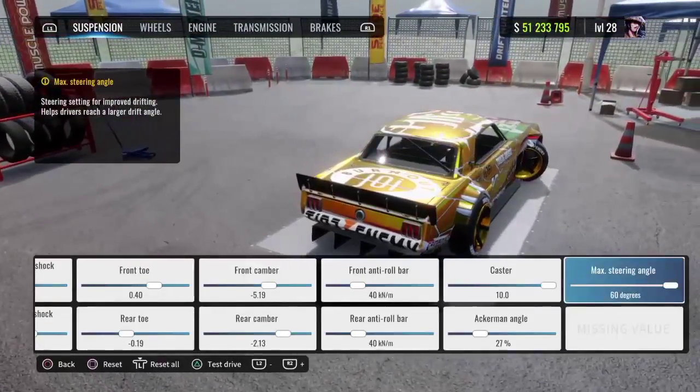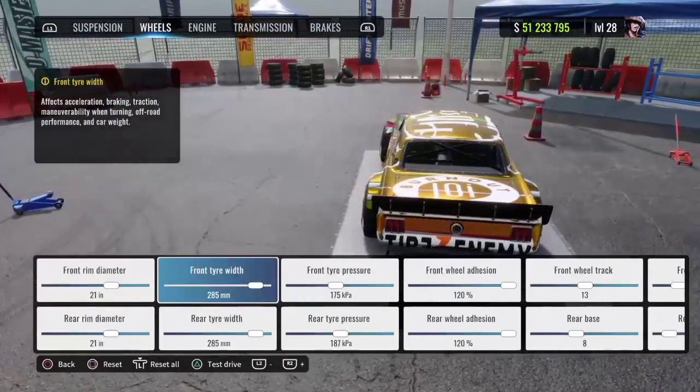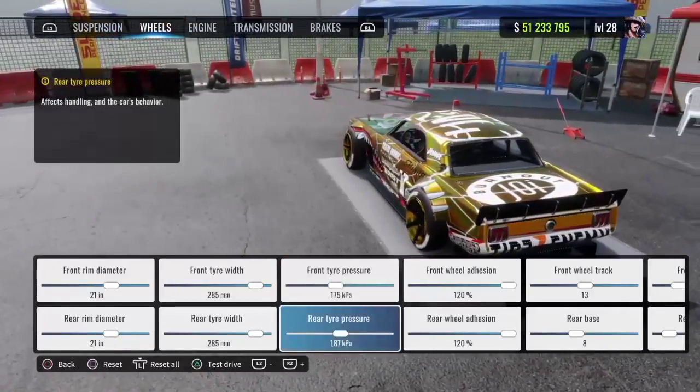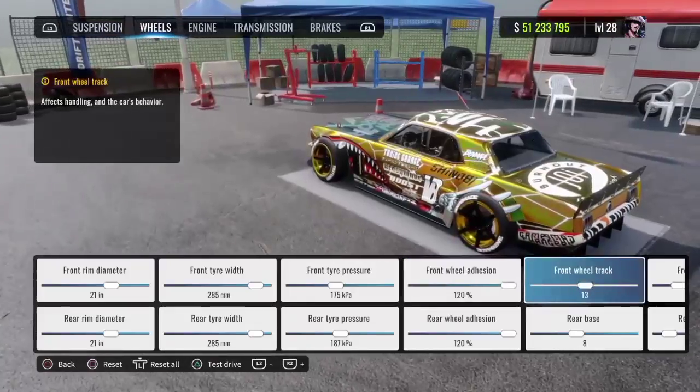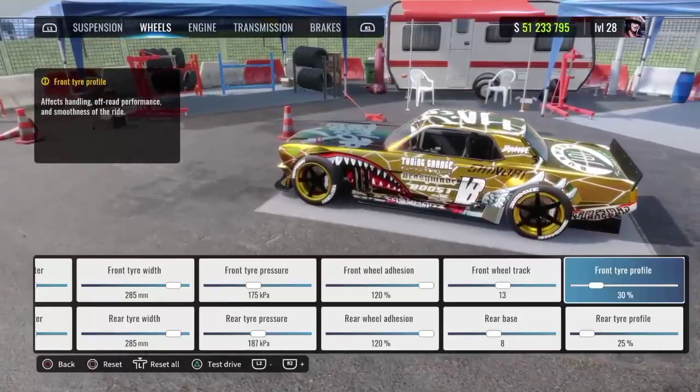Max steering angle at 60 degrees. For your wheels, front and rear rim diameter are going to be 21. Front tire width: 285. Rear tire width: 285. Front tire pressure: 175. Rear tire pressure: 187. Front and rear wheel adhesion: 120. Front wheel track: 13. Rear base: 8. Front tire profile: 30%. Rear tire profile: 25%.